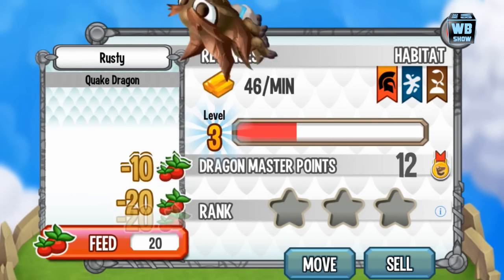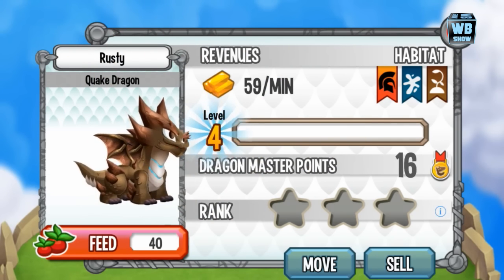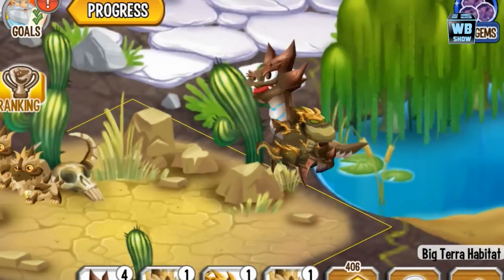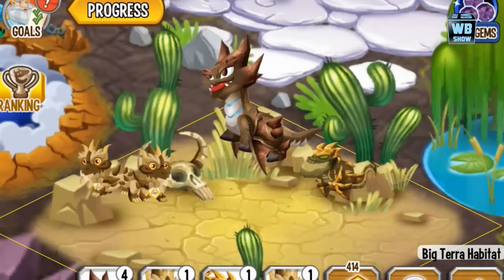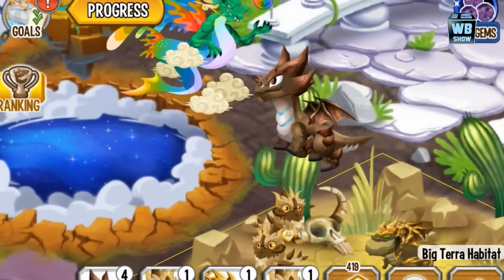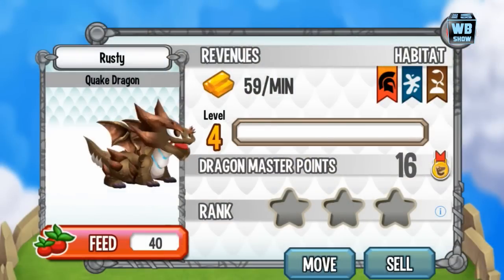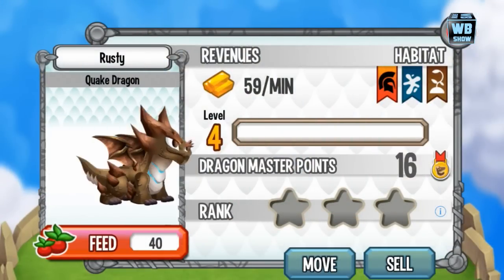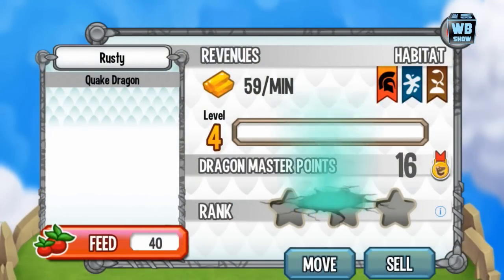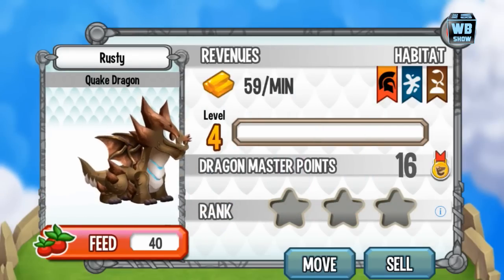We're going to level it up to second form — the Quake Dragon second form. We're going to get out of there and take a look at its size. It's a pretty big dragon. It kind of goes up into the air and then comes out of the ground — that is the second animation.